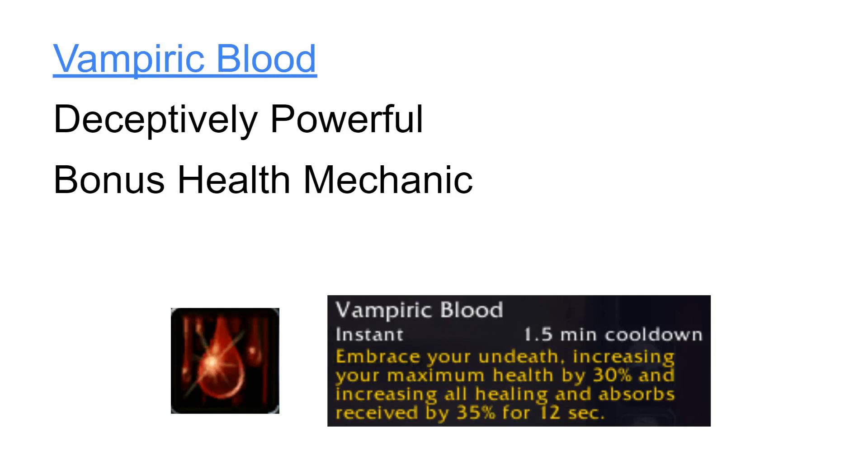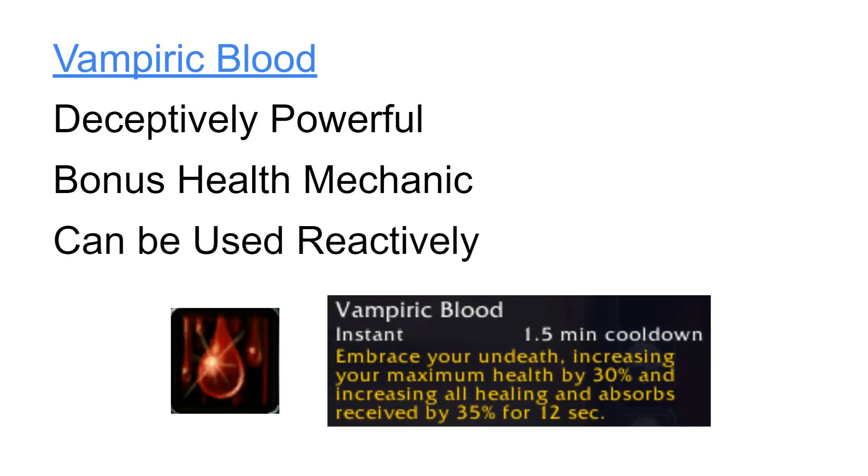Because the health you gain from Vampiric Blood is additive and because it increases healing being received instead of reducing incoming damage, Vampiric Blood is a defensive cooldown that can be used reactively after we have taken a large amount of damage, without missing out on its benefits. Most other defensive cooldowns need to be active before we take a large amount of damage if we want to mitigate it. So if you know a tank buster mechanic is about to hit you that will not one-shot you and that you have a chance to parry, you can wait to see if it actually hits you first before using Vampiric Blood.